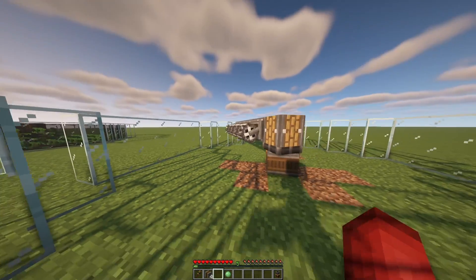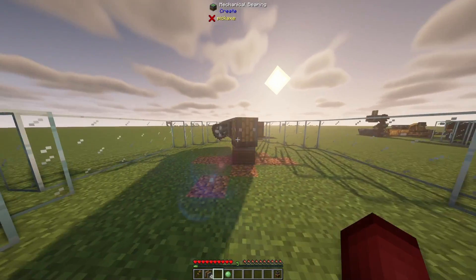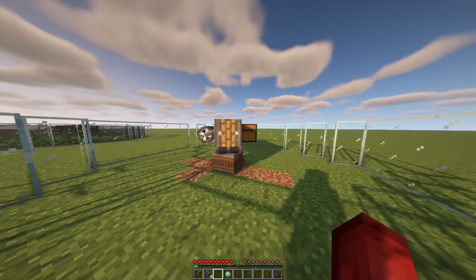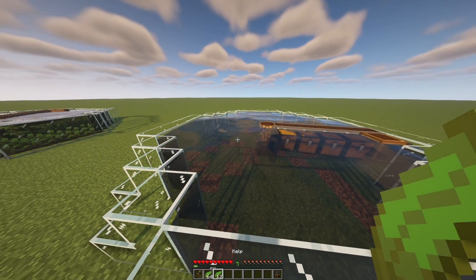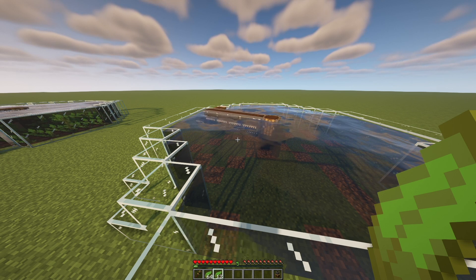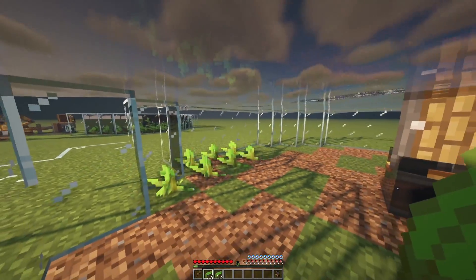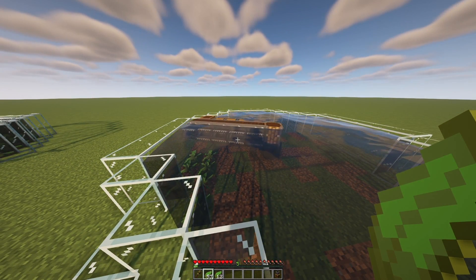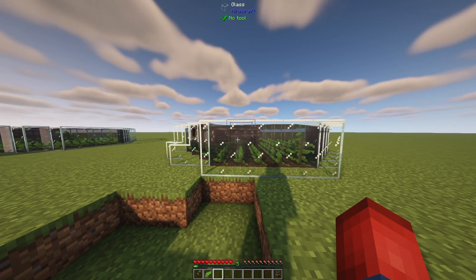Our next step is going to be a little bit more complicated because we actually have to fill this entire area with water. I know I've only put a single water bucket in there — there will be an annotation on screen saying you definitely need more than that. So I'm going to cut to where this entire tank is filled with water. Our next step is that we actually have to place our kelp down so it can start growing. I've put the exact amount of kelp that you will need — there'll be one extra which we'll use a little bit later.